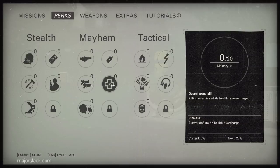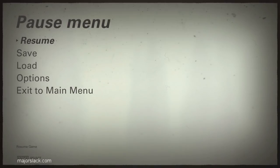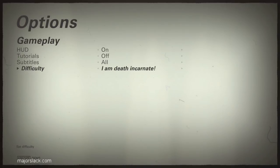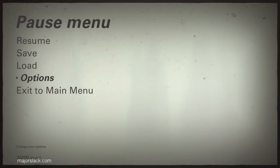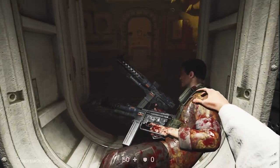Here's how to do an overcharged kill run right at the very beginning of the game. First, let's roll difficulty down to easy. I usually play on I Am Death Incarnate, but we're not trying to prove a point here — I won't tell if you won't tell. Why make it hard on yourself? You're just farming perks. Go up, hit this guy, and get your SMG.